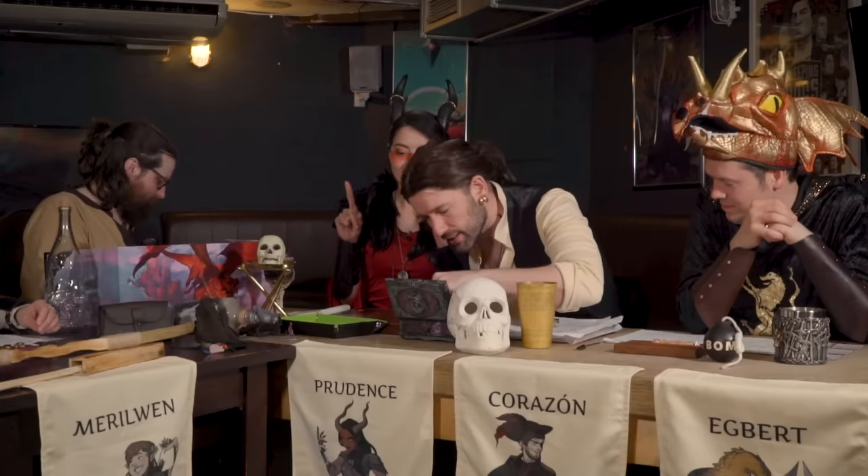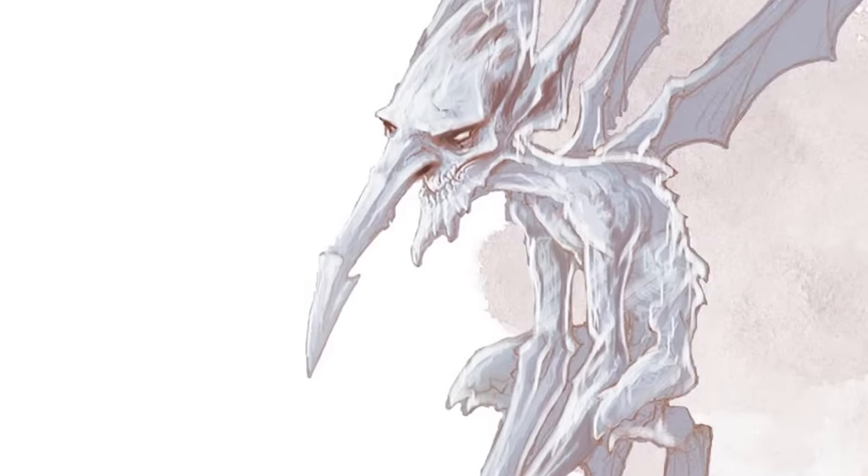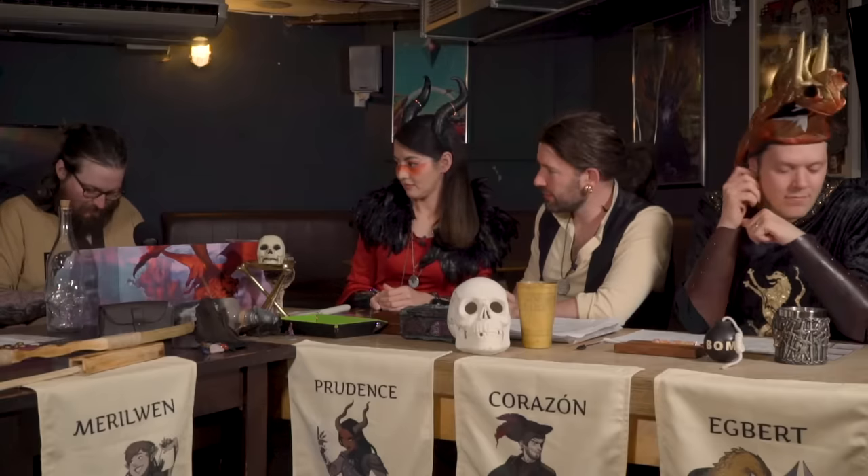Now roll your damage. That's a 1. But, sneak attack — 2d6. That's a 6 and a 4, so that's 11. You deal a good chunk of damage. It sort of grips the blade and looks at you, and some ichor starts to bubble up in its throat. It's been impaled by you, but it's furious. Absolutely livid. I would like to use my bonus action to hide.